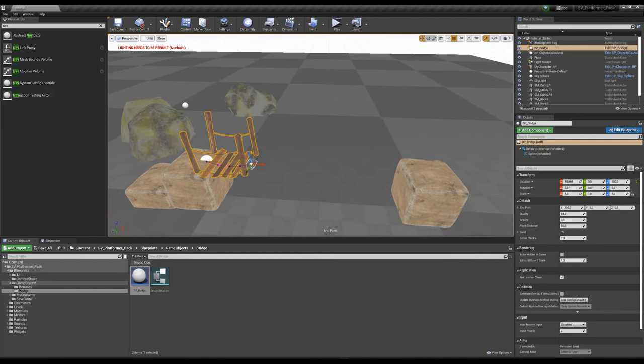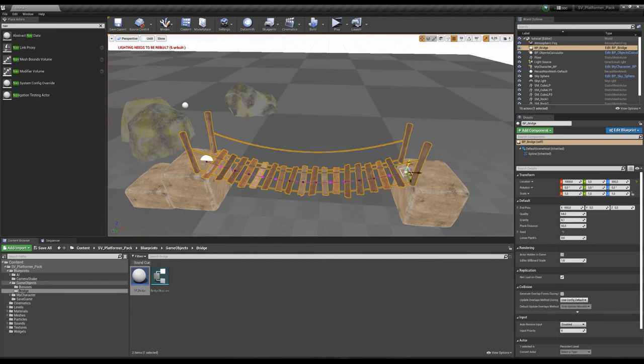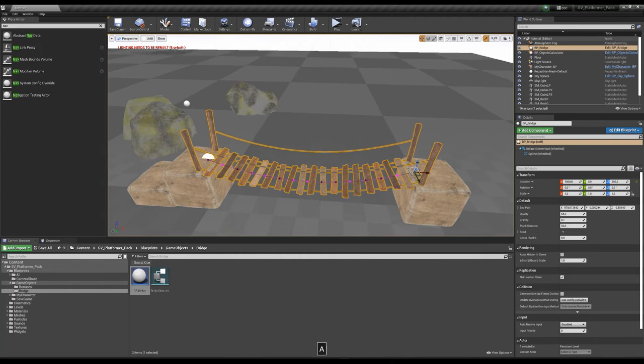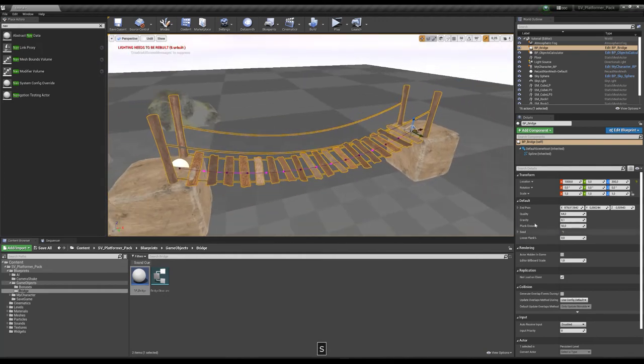You have another option: quality. The lower the quality value, the better the bend of the ropes. For example, if I increase to 256 you can see straight angles — that's good for mobile games. A value of 64 is enough for good rope bending.